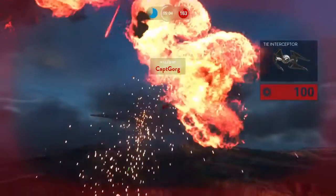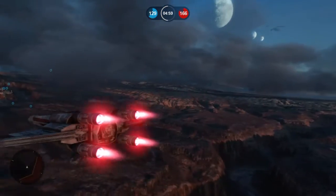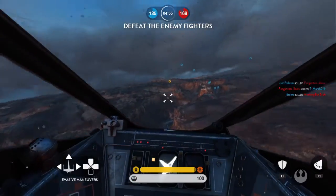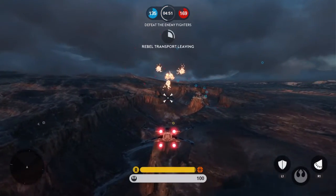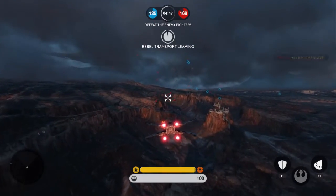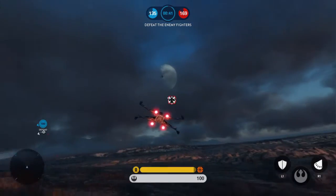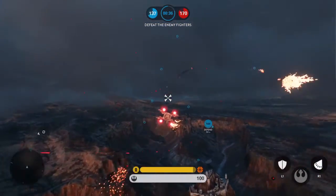If you are not able to escape an enemy locking onto your X-Wing, once they lock on, hit L1 or LB to activate your shield. Many times your shield can deflect or absorb a shot, preventing death. Also, since the X-Wing can take much more damage than an Imperial ship, ramming an enemy while your shield is activated may destroy the enemy vehicle without harming you. Just remember your shield is not active for very long, so be careful.